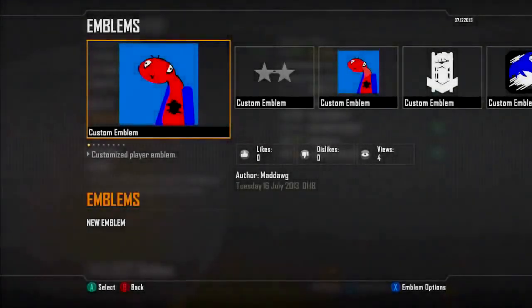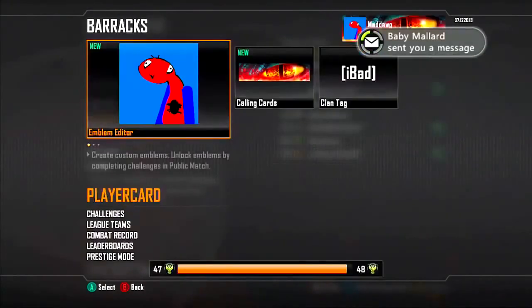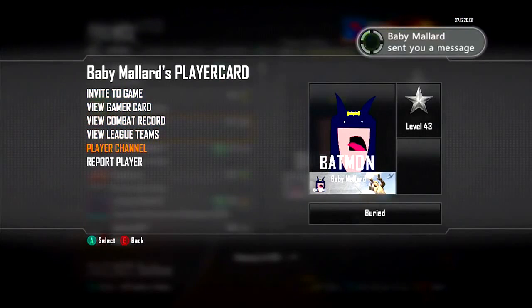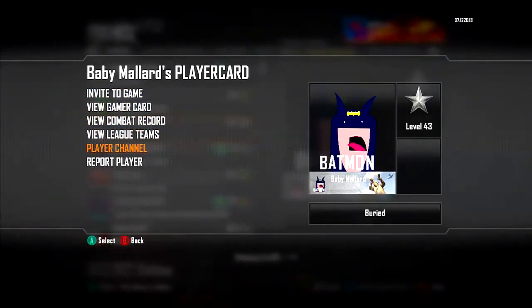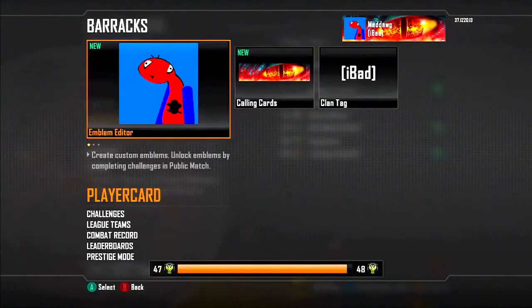Hey guys, what's going on, ExplicitMods here. Today I'm going to be showing you another way to steal people's emblems. This way actually allows you to edit the emblem and save it — it's not like the other way where it only saves a cache copy to your profile. To do this it might take you a few tries; it took me about 10 tries because you have to do it really fast.